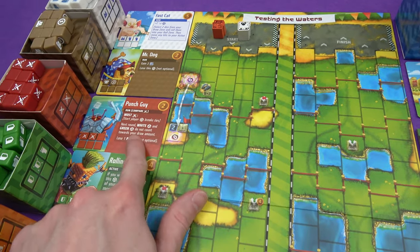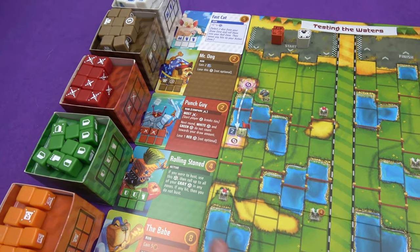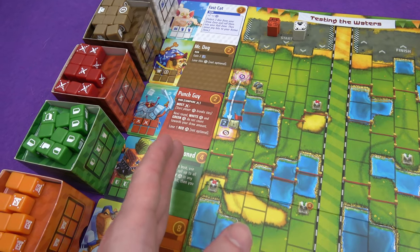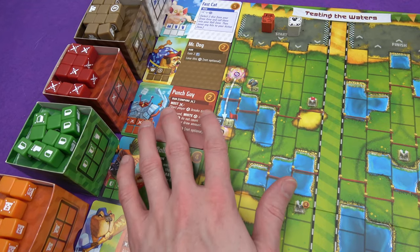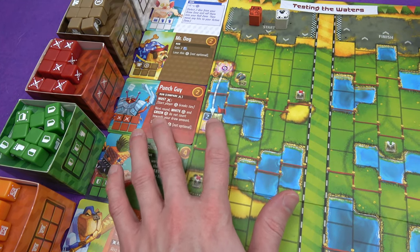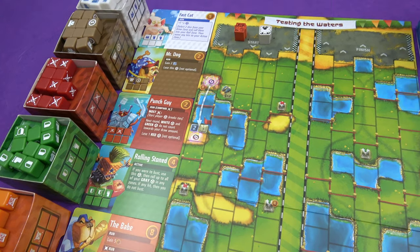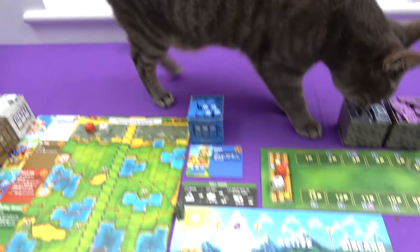The other thing I could afford with three is punch guy. The red dice are kind of combat dice. It's all about having the most sword faces. The player with the most sword faces — start player breaks ties — gets to use the ability: next round white and green don't count towards your draw amount, and then you lose a red die, making it less likely you'll win next time. That's probably not great yet because I can't afford a white or green die. Hi Marty, helping me make my decisions of course.